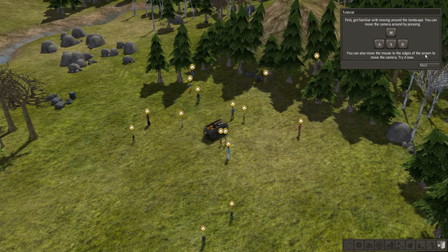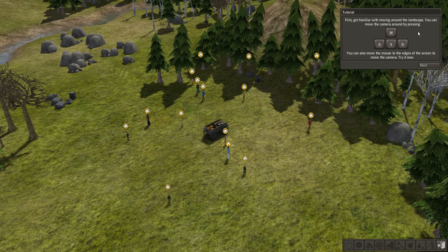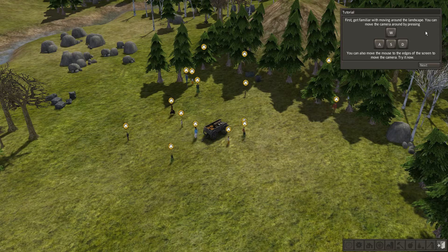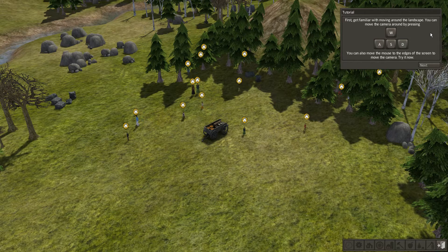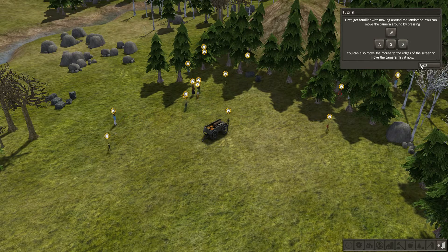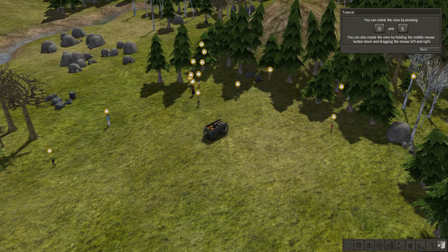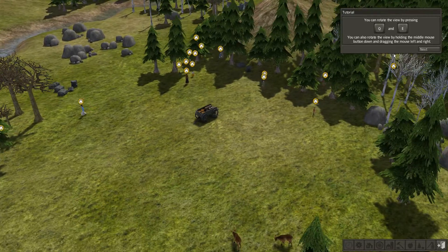First, get familiar with moving around the landscape. You can move the camera around by pressing W, A, S, and D. You can also move the mouse to the edges of the screen to move the camera. Try it now. This is the basic move-around tutorial — I guess I have to get through this before I get to the stuff I actually don't know.